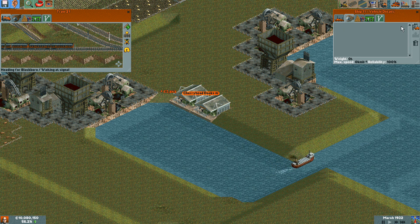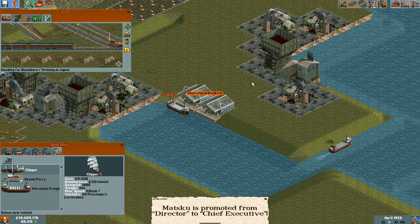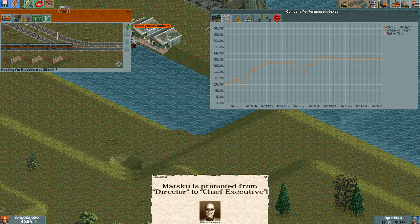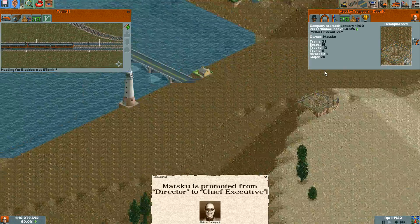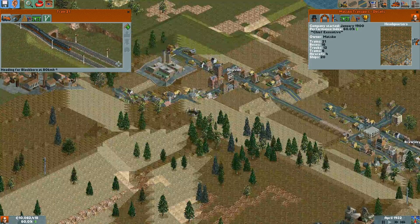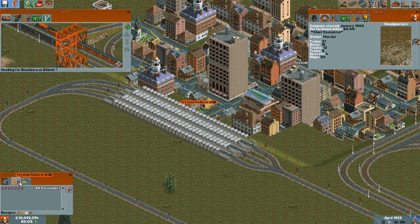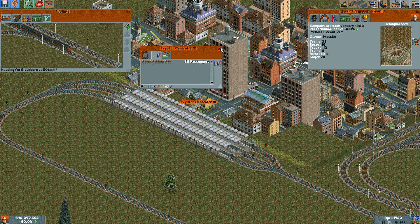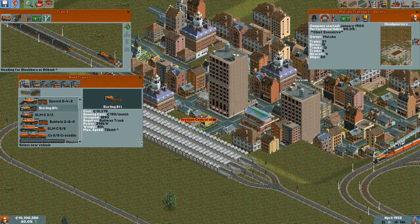I've been promoted to chief executive, so now I should be getting a new HQ once again — yep. Let's see what we get. Maybe I should build the other train faster and see a comparison on which one makes more money.